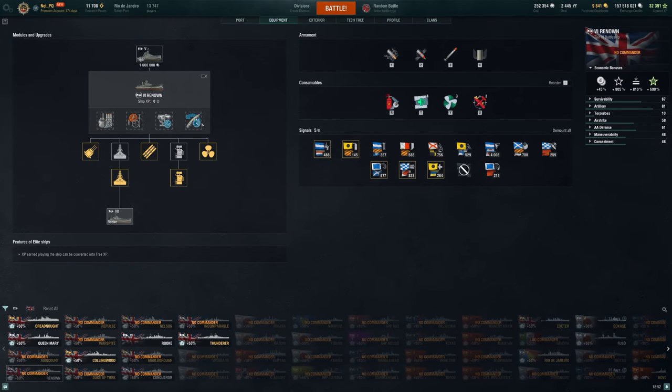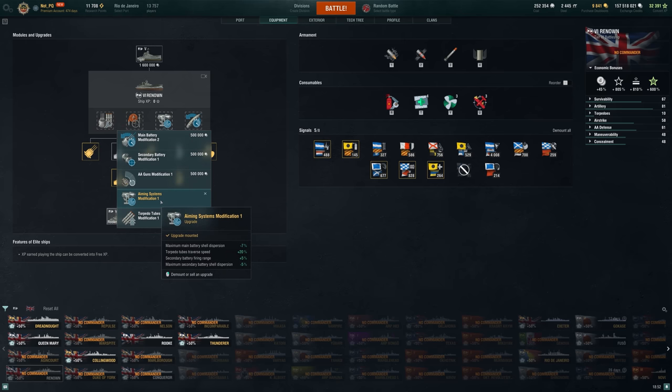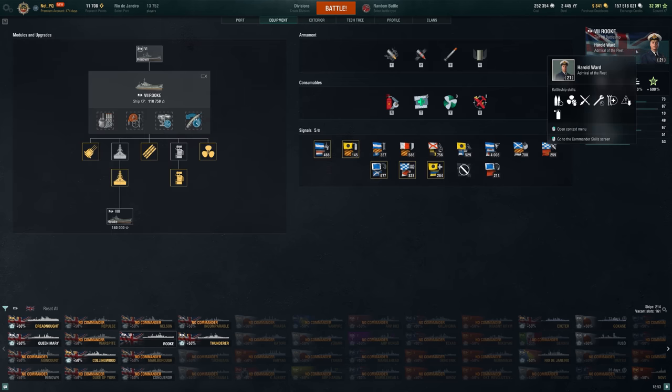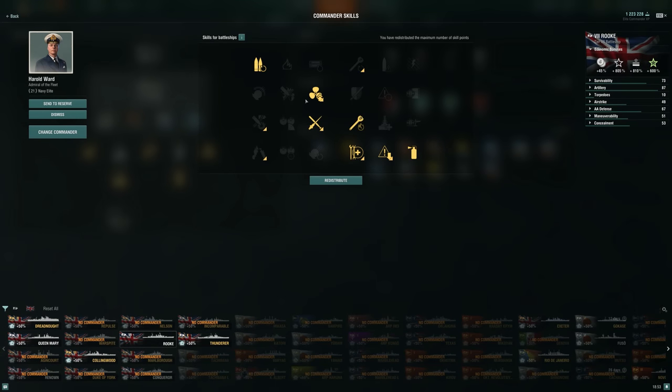When it comes to the equipment, I am running steering gears. I wasn't sure which one since they can both be valuable, but I ended up going with steering gears since it is such a good flanking ship. Damage control system can work too. Aiming Systems Mod 1 is definitely something you want to go for - even over turret traverse, even if it is a little slow, I think it's valuable to get that extra accuracy. The commander being over on the Rook already, we're well on our way with this grind. A solid 10-point commander would be Gun Feeder, Brisk, Adrenaline Rush, and Concealment - all very valuable skills.